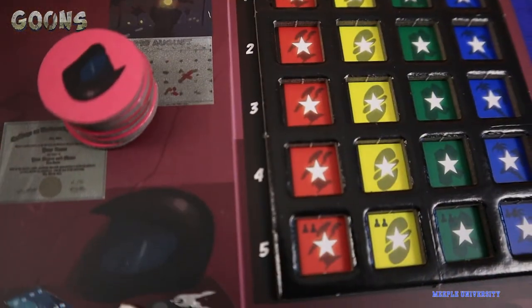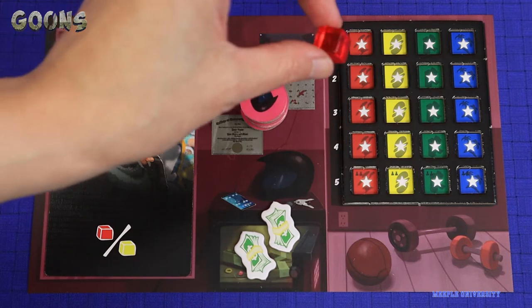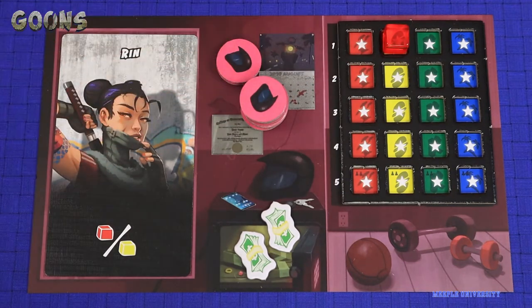The game goes for 3 rounds, where in each round players have 5 turns each in a 2-player game, or 4 otherwise. Each action is done by taking a cube from the main board, putting it on your own player board, and the colour of the cube you take and the colour you cover on your board dictates what 2 actions you can do. Then it goes to the next player clockwise, till everyone's out of turns, and the round things happen where you get most points.